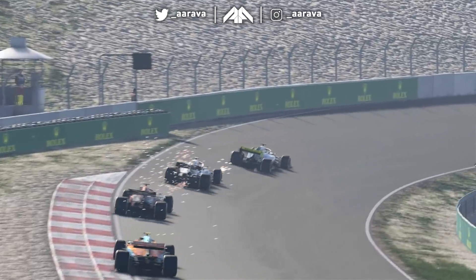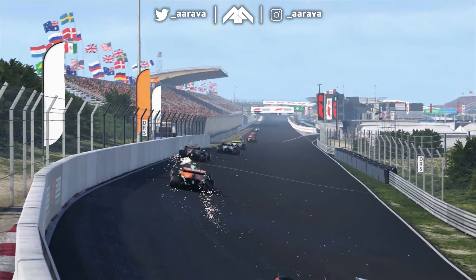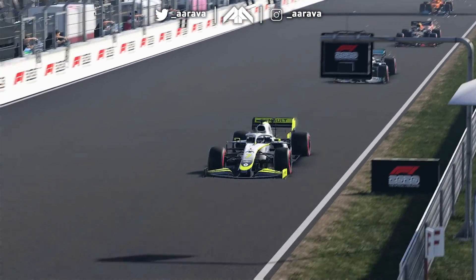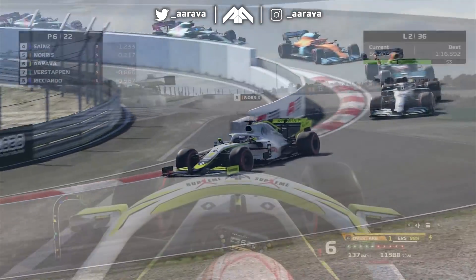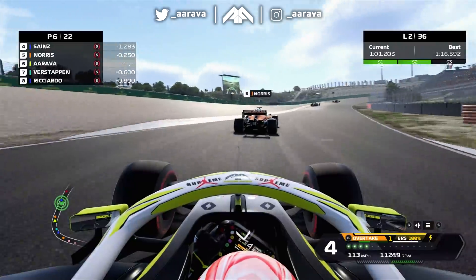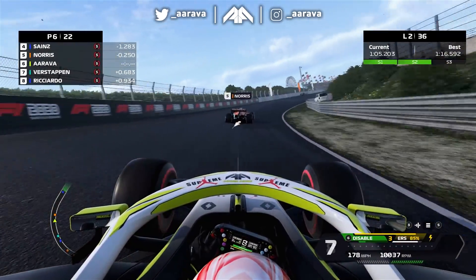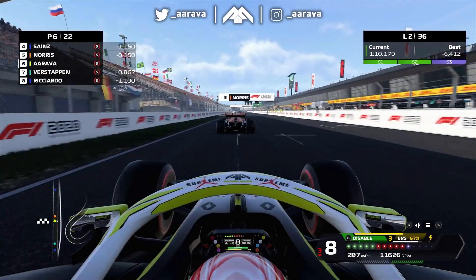We're up into P6. All things considered, that's a very good start from us because it was a very slow getaway off the red lights. We managed to get two moves done in Turn 1 with everyone boxed in, and did well to pressure Verstappen. That's the very same left-hander where I mucked it up in Q3 on my second flyer. Learning from the mistakes on Saturday - now we go on and chase Lando Norris onto lap three.